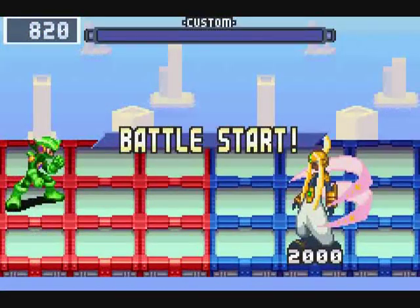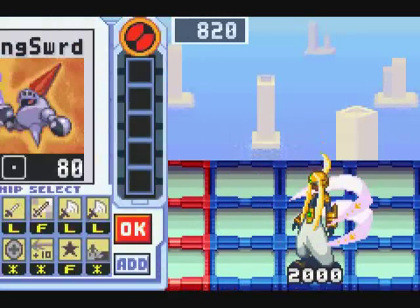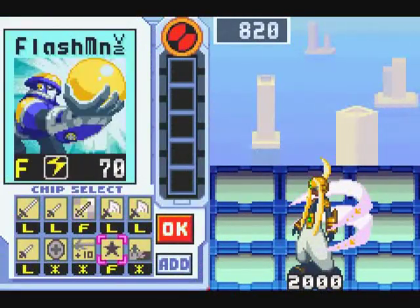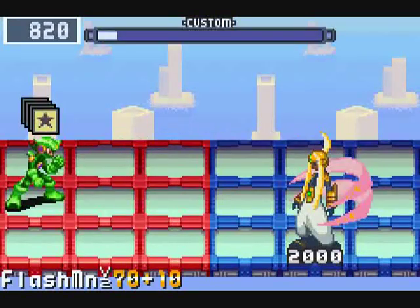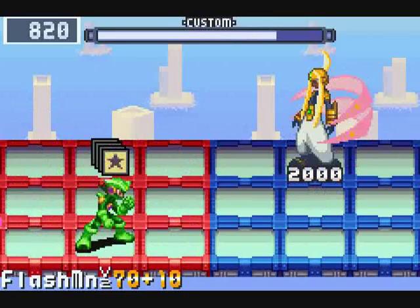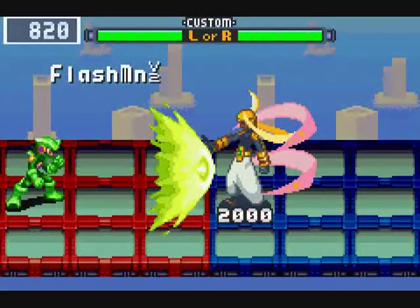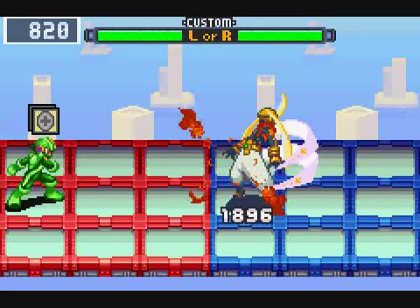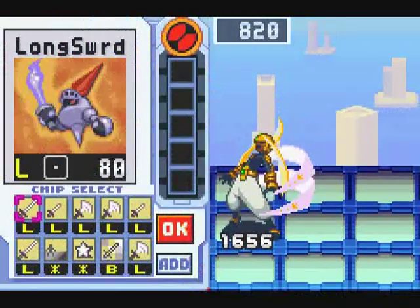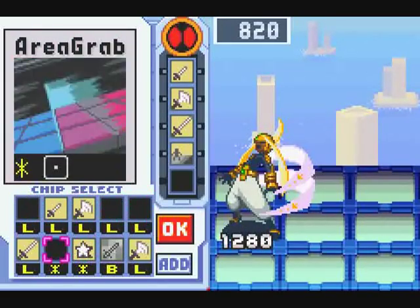That'll fully open my folder. This should work fairly well. I just have to wait for her to perform the right attack. You can't mistake when it happens, but it does seem to take her a while to actually use it. There we go! As soon as that wave comes out, she cannot counter you. So use that time to get in some attacks. You actually stun her for a while as she's doing it, so you can get in a few counter attacks that way.